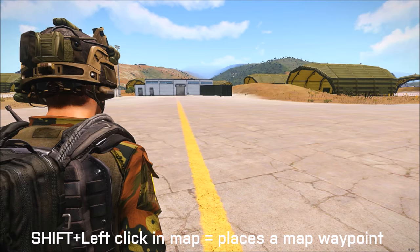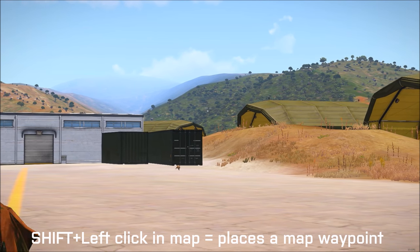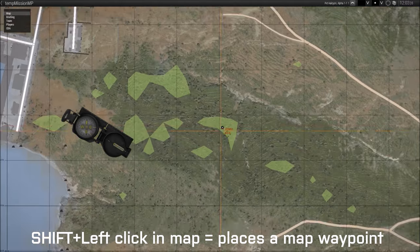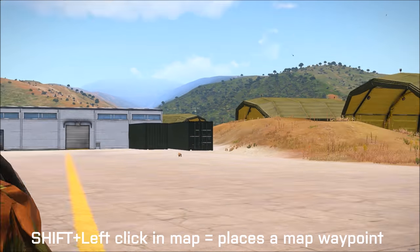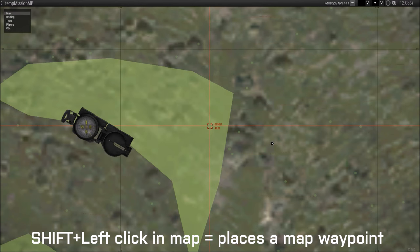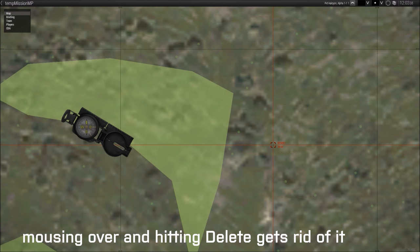If we go back into the game and look on that hill, it's a waypoint. It'll tell us how far away that marker is on the map. So say you have like an LZ — you put that waypoint down with shift and left click, it'll just tell you where it is. And in order to delete it, you just mouse over it and do delete. It's easy.